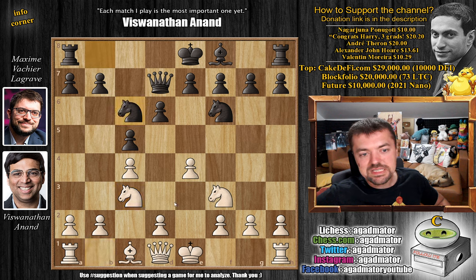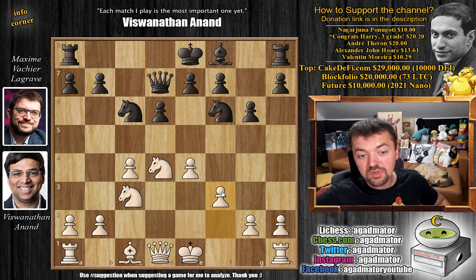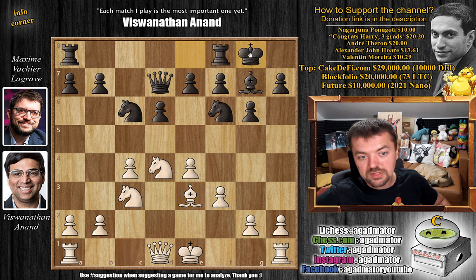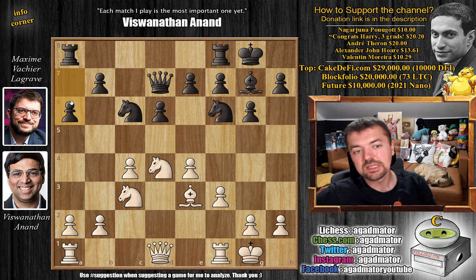Knight to f6, and we have knight to c3. You can see that this position is much, much better than having the pawn on c2 — this way you've already played your pawn, and the knight can get to d5 at some point if needed. Knight to c6, and now striking in the center with d4. We have captures, captures, and pawn to g6. Maxim wants to fianchetto the dark-square bishop and castle kingside. We have f3, bishop to g7, and bishop to e3. Both players castle, and now a6.